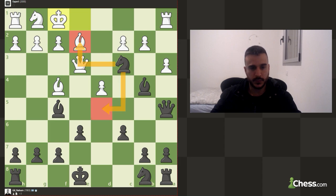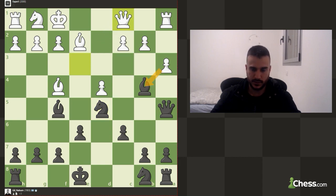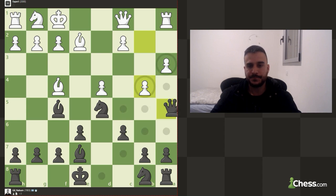The second option is to drop to d5 with a tempo on the queen and the bishop. After that, I'm not really convinced he's going to be in a good position, because also we got some small pressure on c2. It seems like our opponent is just completely collapsing. And again, he still cannot take — now he can take. Before that he couldn't really take.